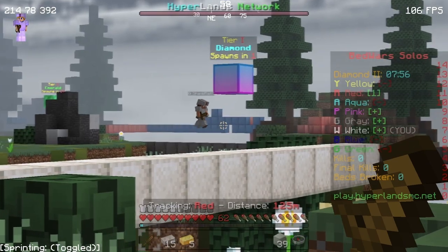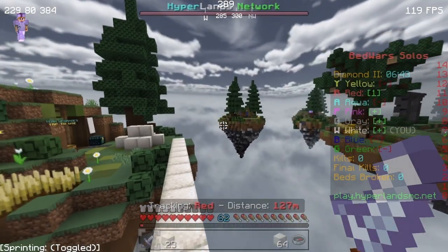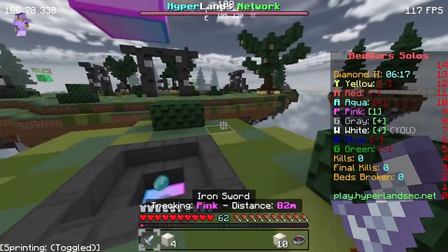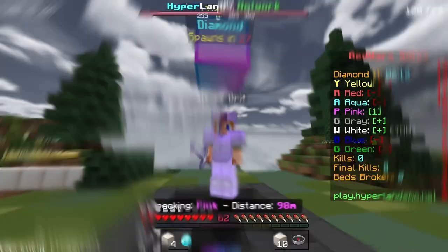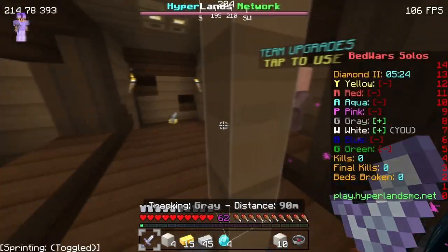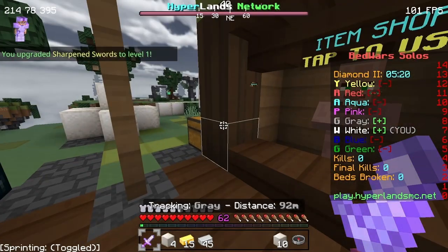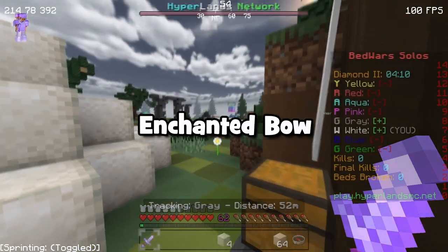The next thing on the list is a sword with enchantments, so I guess I need more diamonds. This diamond generator is taking too long, so I'm gonna sneak over there and get their diamonds. One diamond... at this point it's me and this guy left and I don't even have my starting gear. Okay, thank god, now we can finally get sharpness. Now he wants me to get an enchanted bow.